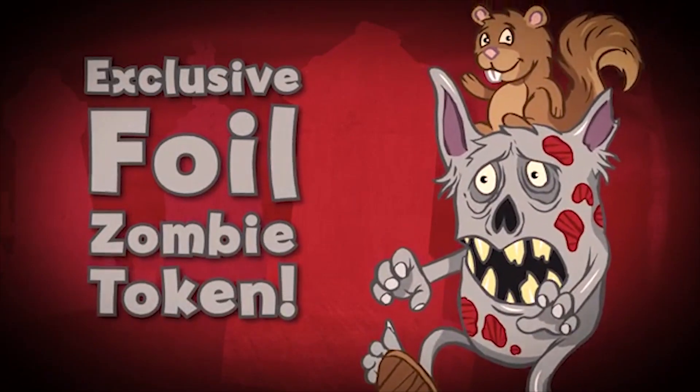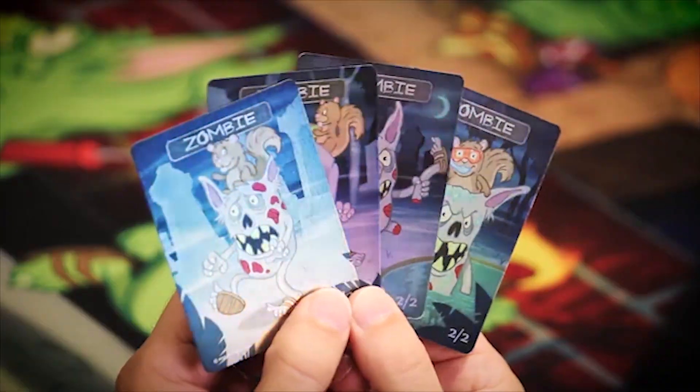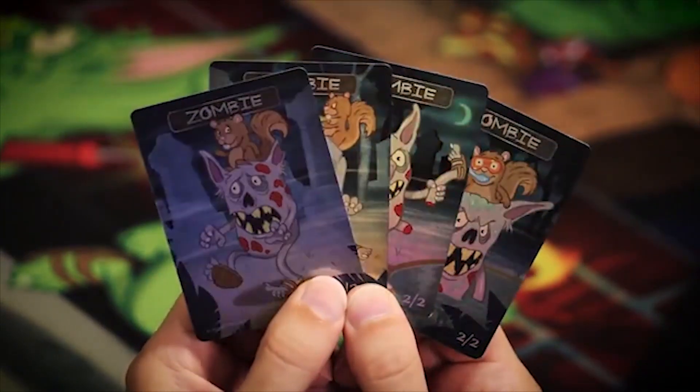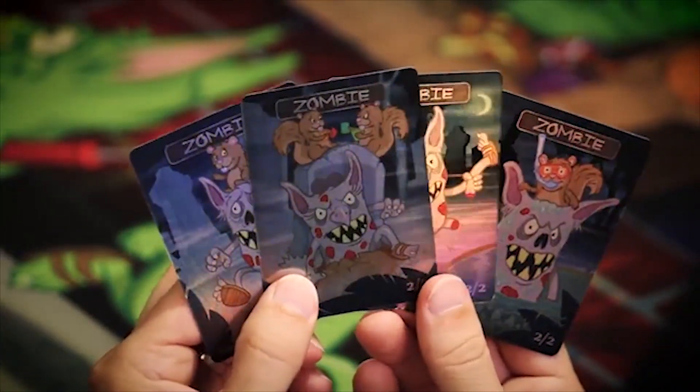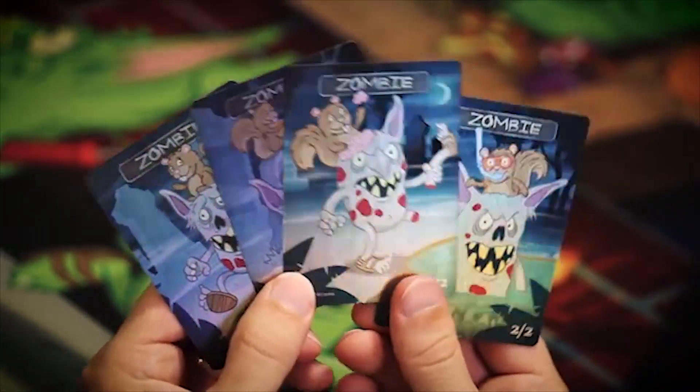Kickstarter is a website that allows creators like me to seek funding for the creation of their project — think of it like pre-ordering. You pledge now but you pay later, at the end of the successful campaign. Every backer that pledges for a token pack or above will get an exclusive foil zombie token for free. Three additional foil zombie tokens can be unlocked in funding stretch goals too. If that happens, those same backers will get all four tokens for free.